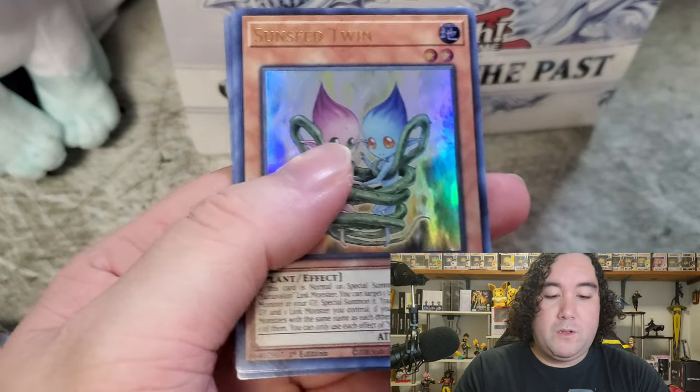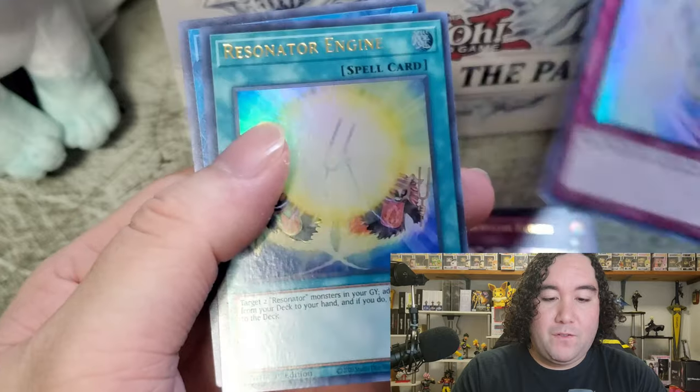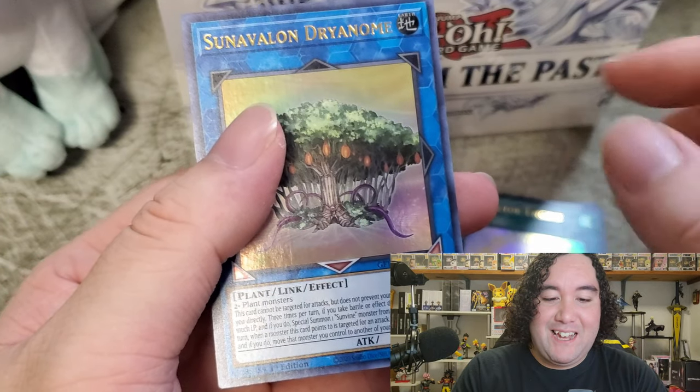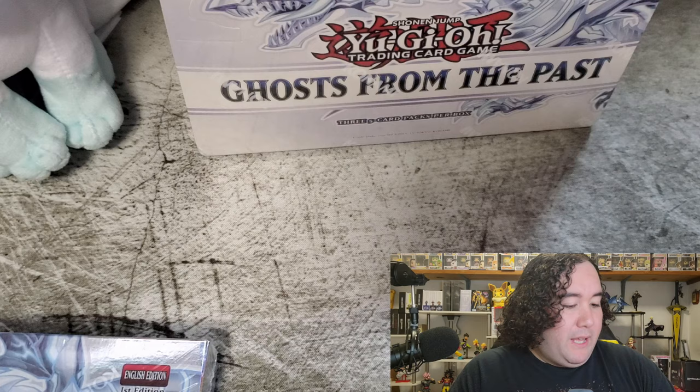Hopefully we'll see what we get. We're opening our second pack here: Sun Balloon, Bloom, Hieratic Seal of Reflection, Resonator Engine, and Sun Avalon Dianome.